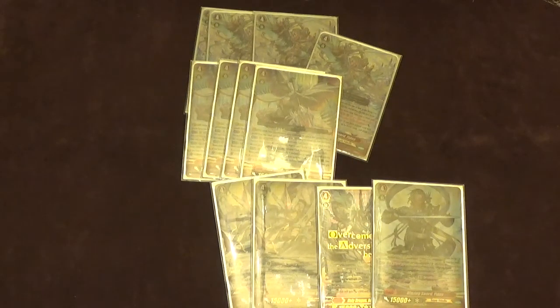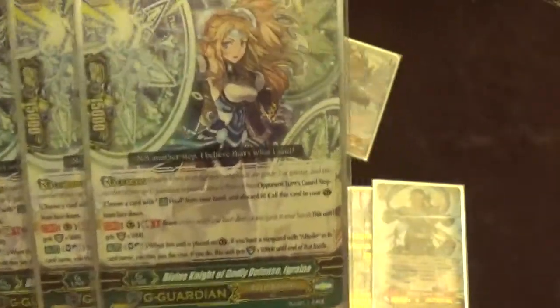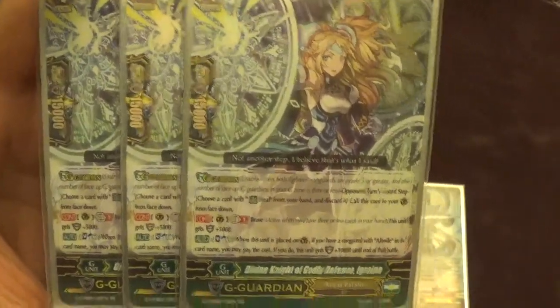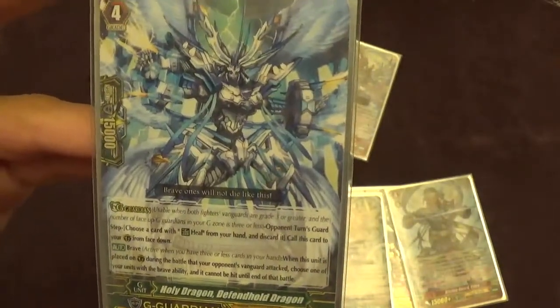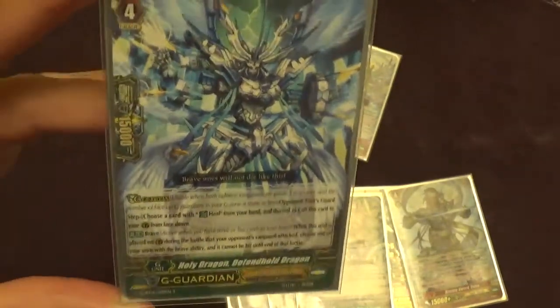For our G guards, they're just as simple as our strides. We have three of the Divine Knight of Godly Defense Grain — when you guard with her you can soulblast one if you have an Altmile vanguard and she gets 10k shield. She's a free 36k shield base, and then brave she gets another 5k shield, so she's a basically free conditionally 36k shield and when brave a 41k shield. If you're brave when G guarding, you'll probably use Defend Hold Dragon — when you G guard while brave, he has a perfect guard ability where one of your brave units can't be hit, no matter the power. He's really nice — just a one-card perfect guard for big attacks when you're at brave. You can do some interesting plays with him too.